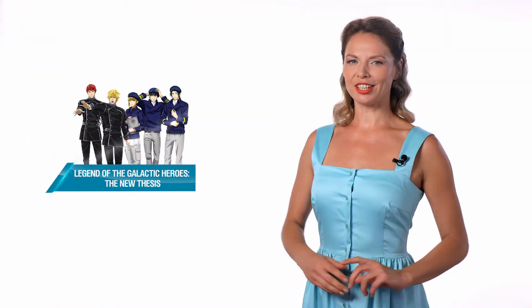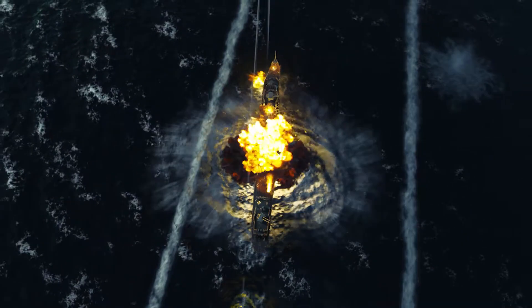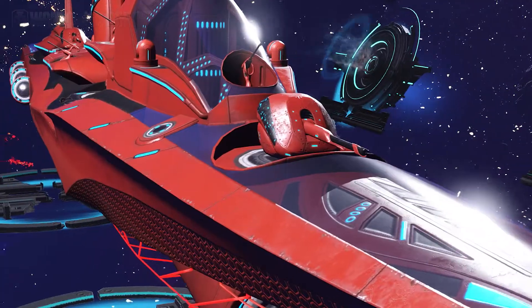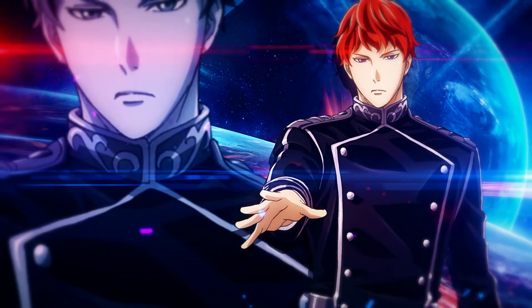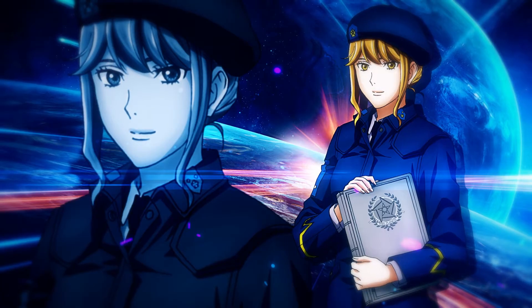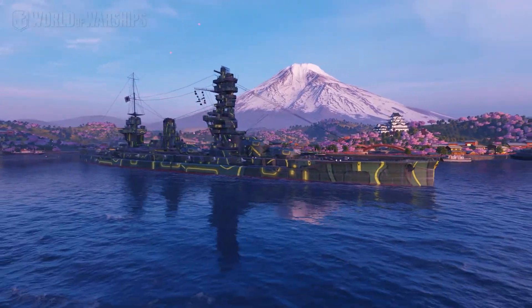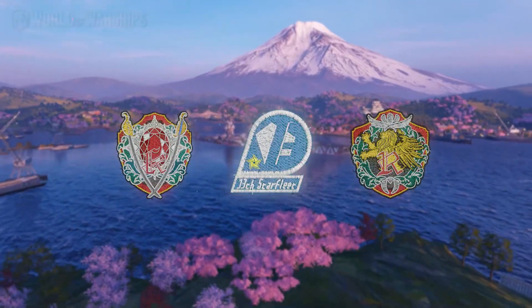A new collaboration is coming to World of Warships — the magnificent Legend of the Galactic Heroes: The New Thesis. Fans of the universe will find spectacular permanent camouflages for Baltimore, Kansas, August von Parsifal, and Z-23. Commanders Reinhard von Lohengram, Siegfried Kurheis, Dusty Attenborough, Frederica Greenhill, and Yang Wenli are also included, along with Free Planets Alliance and Galactic Empire expendable camouflages, patches, and containers.